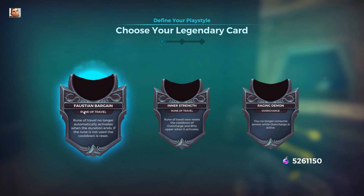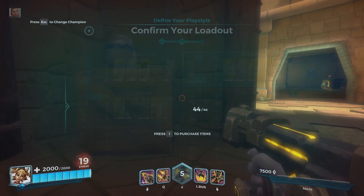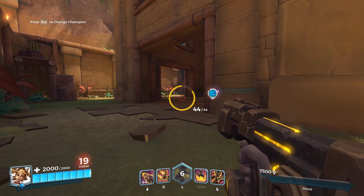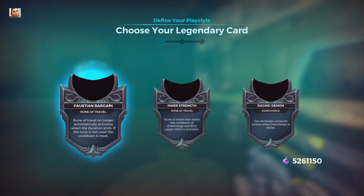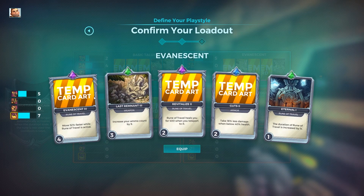Now for the legendaries. First is Faustian Bargain — Rune of Travel no longer automatically activates when the duration ends; if the rune is not used, the cooldown resets. That's the one I'm using. I've built a loadout around it: move 32% faster while Rune of Travel is active — so while the rune is on the ground and I don't need to activate it, I have a constant level 3 nimble. Also increases ammo count by 9, so when you pop Overdrive you can get as much damage out of it as possible.